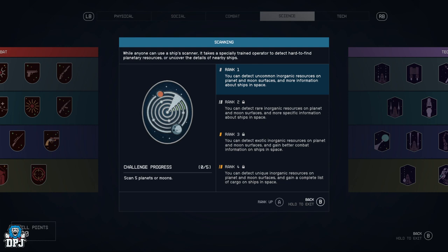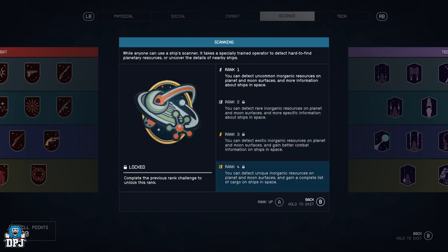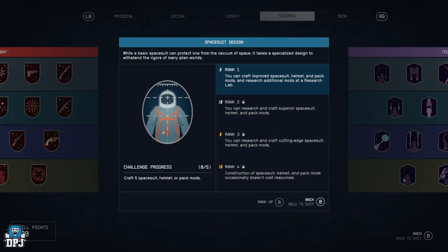Scanning — you can detect uncommon inorganic resources on planet and moon surfaces and get more information about ships in space. Again similar direction as Geology and Botany — you get them more often and get more exotic ones.